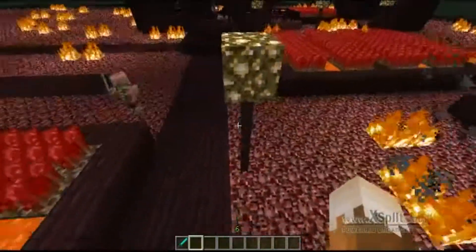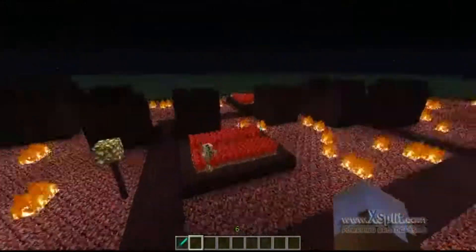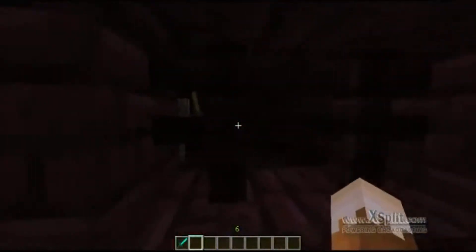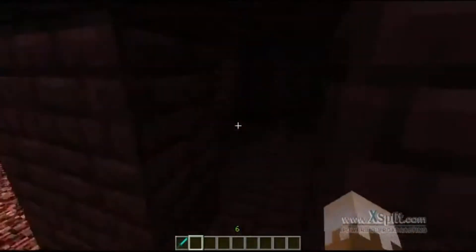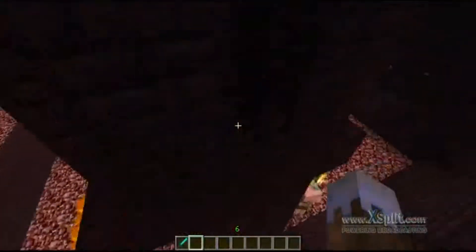These lampposts that had black wool are now nether brick with glowstone. The well has lava in it. All the hazards are made out of nether brick. The windows are made out of nether brick fence - that was originally my idea. Well, it was my idea and you said it was a good idea.